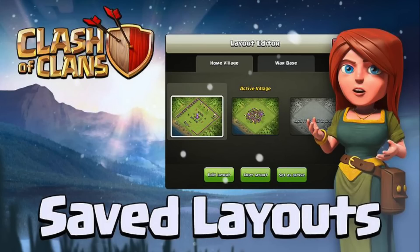The first thing I'm going to talk about is save layouts — finally, we've been asking for this forever. You can make a base layout, save it, and use it later whenever you want. You can also edit inactive layouts at any time, so if you have a trophy pushing base but you're currently farming, you can edit that base without equipping it. I think that's an awesome feature and I'm really looking forward to it.